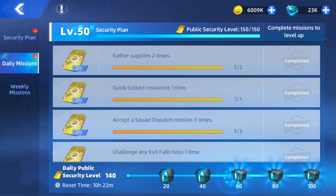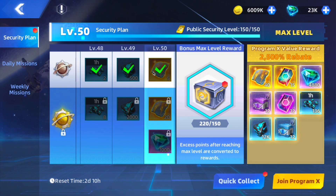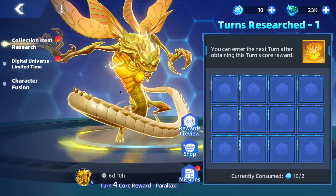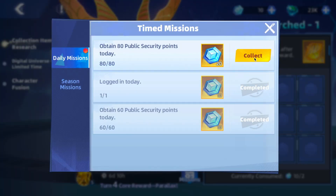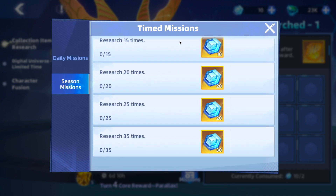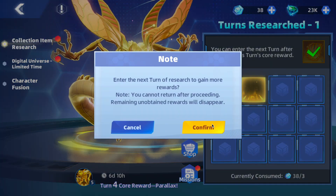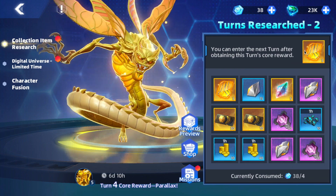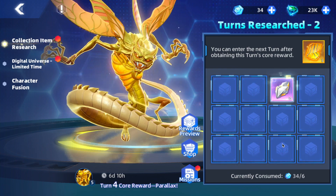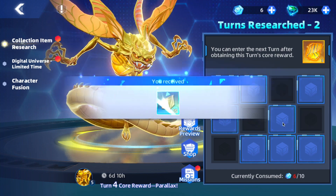We collect all of our points for the Parallax event, but these events are definitely not free-to-play friendly. You're going to need to spend to get a chance of unlocking these new characters unless you get extremely lucky. Research is just flipping a tile over — boom, core rewards right away. We're going to jump right into the next tier because those are the rewards we want. We also want those tickets because those tickets are going to help us buy things.